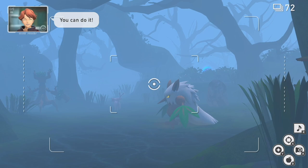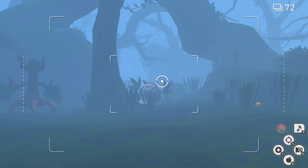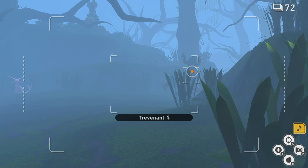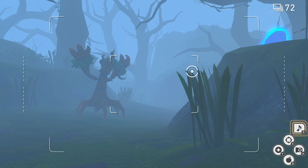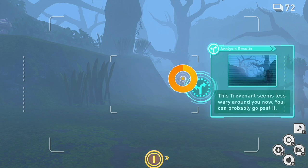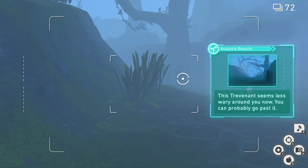As soon as you start on level three, boop the Sudowoodo with an apple and it'll get out of your way permanently, which is nice because otherwise it runs very slowly. Looking over here you'll see a Trevenant — play a song to get its attention and it'll make sure the flying boulder doesn't block you. Then scan and go this way. This opens up the alternate route, which is required for at least the winter course.